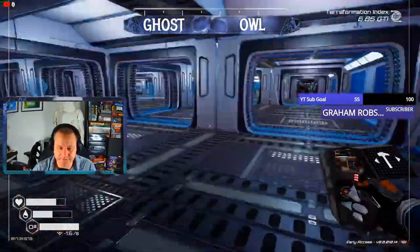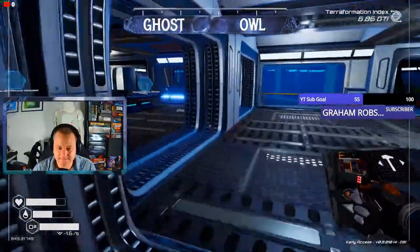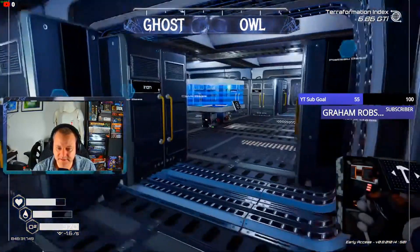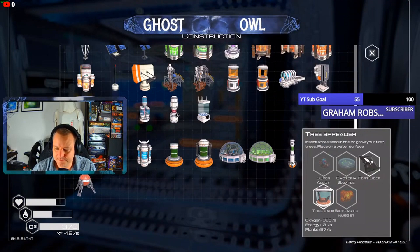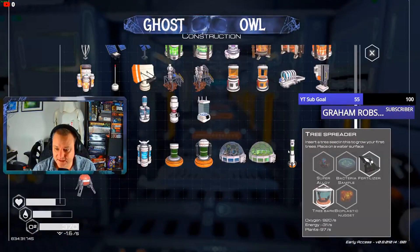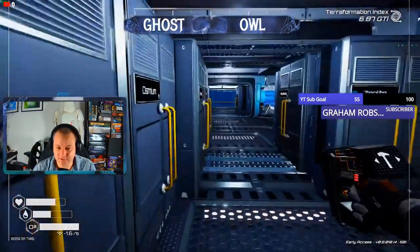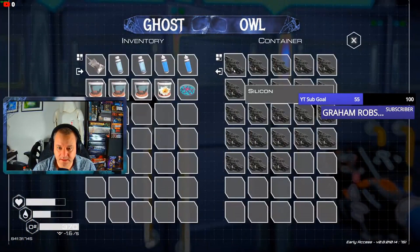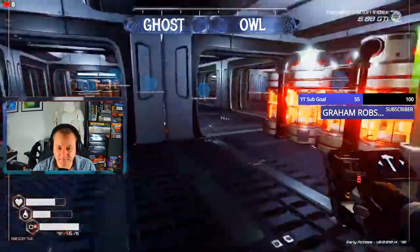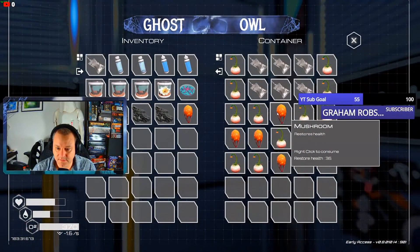One, two, three, four. One, two, three, five. Bacteria - I need another six algae and a bioplastic nugget. Bioplastic nugget - that's mushroom, silicon and water. So two of those. Four mushrooms, two water. Two, three, four and two water.